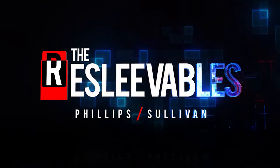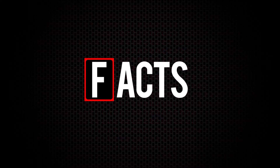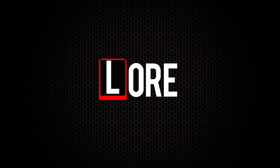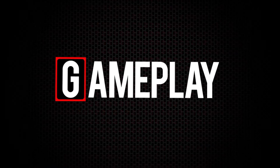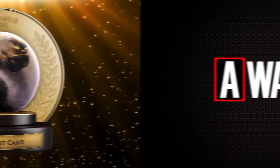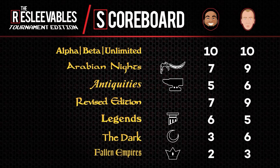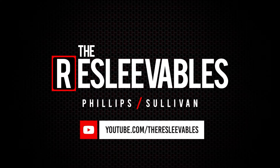The Boss and Roll channel is proudly partnered with The Resleevables. In this YouTube series, hosts Cedric Phillips and Patrick Sullivan take us on a set-by-set journey through the good, the bad, and the ugly of Magic's history. Each episode is a focused deep dive into a set's design and release, the Magic lore expressed through the cards, tournament gameplay featuring products and Pro Tour decks of the era, an award show for the best and weirdest cards, and a final grade for the set's overall success. Whether you want a history lesson or a nostalgia hit, The Resleevables has it at YouTube.com/TheResleevables.